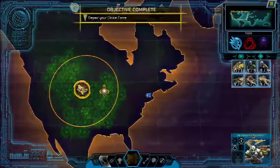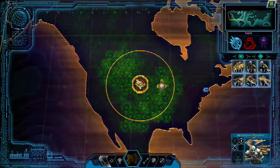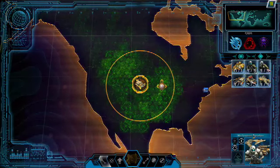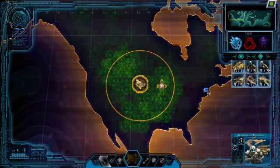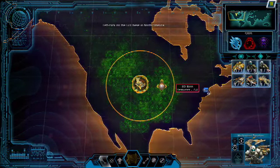Tier III bases can construct special buildings called strategic structures. Strategic structures provide support powers and bonuses for Tier III bases. Build an Ion Cannon strategic structure at your North American base. Select the base and left-click on Construct Strategic Structure in the command bar.